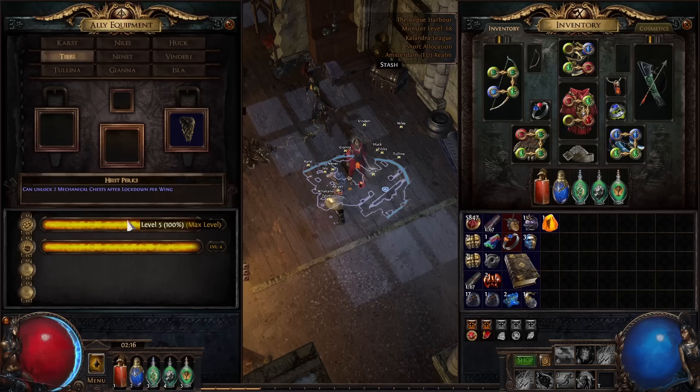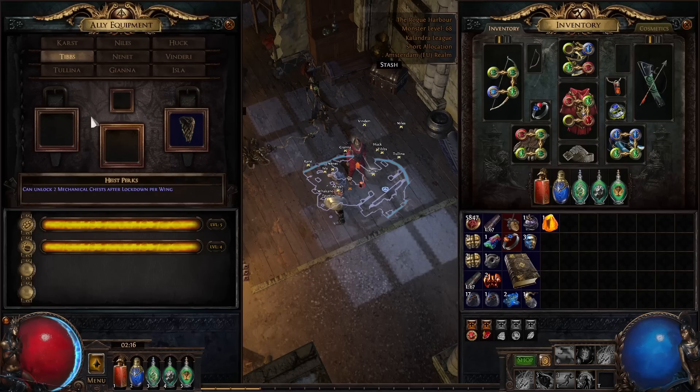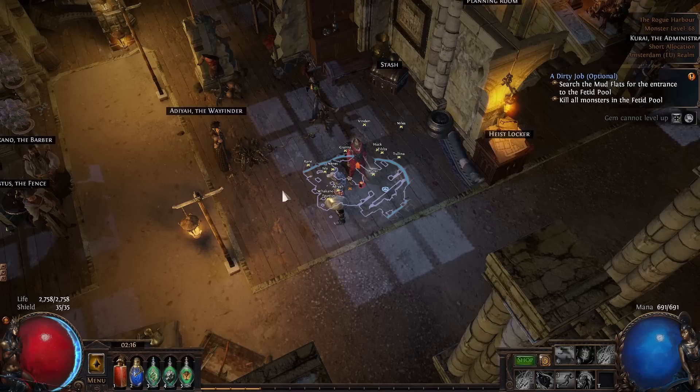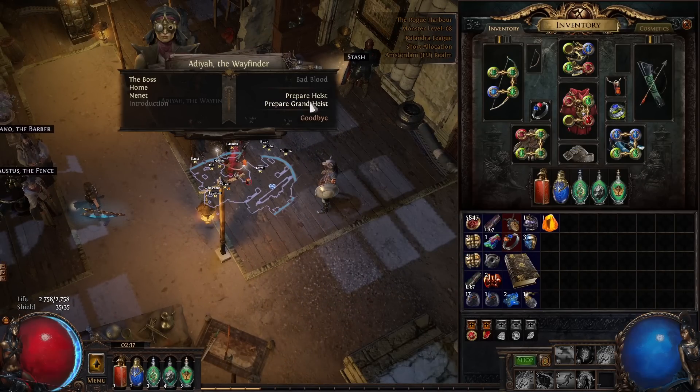It doesn't take too much time to level him up. In terms of gear for the rogues, you just want additional Reduced Alert Level — maybe some Reduced Cost. Here you can see a ring that reduces alert level by 6%, and chance for opening chests to not generate alert levels is also decent. I wouldn't focus too much on getting crazy gear since I'm only doing this for 10-20 hours, so I'll just focus on some additional Reduced Alert Level.